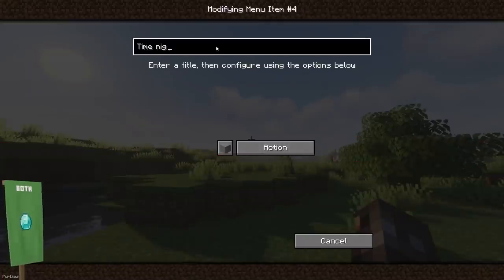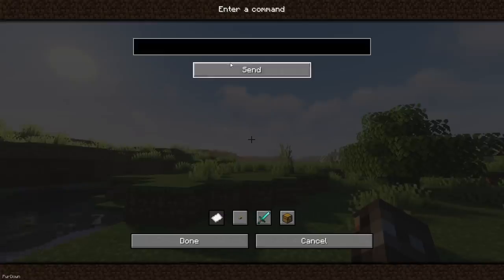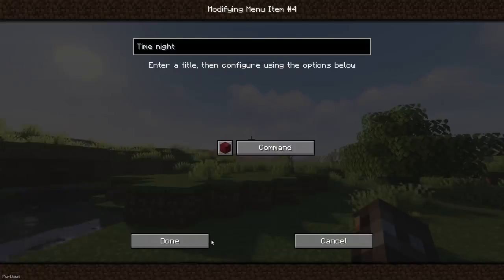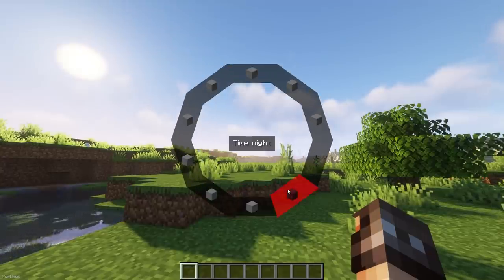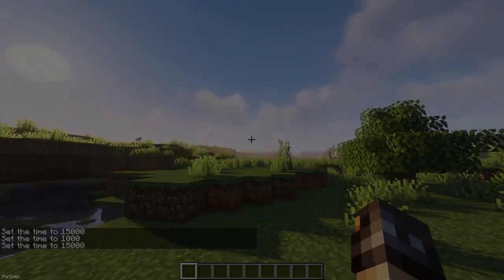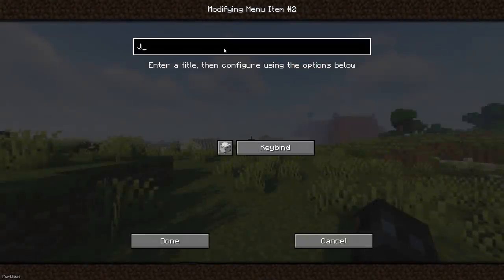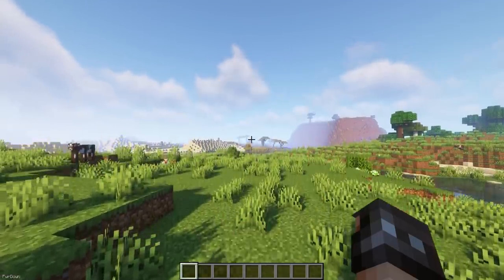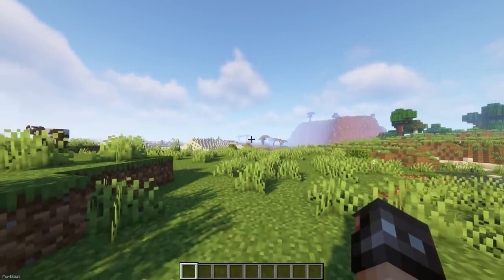Mine Menu also has a Fabric port now. When you press the R key, a Radio Menu will appear on your screen giving you quick access to some stuff. There are some differences between the Forge and Fabric versions, as some features are missing from Fabric — you can currently only select Printing and Categories as options, so you can only quickly paste commands or text into the chat, whereas the Forge version also supports Key Bindings and Item Usage.